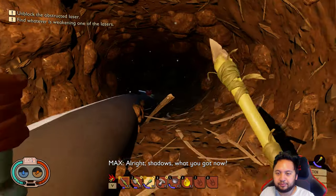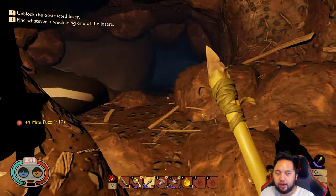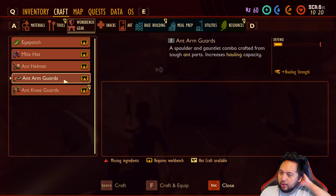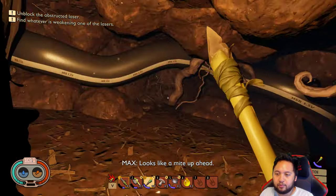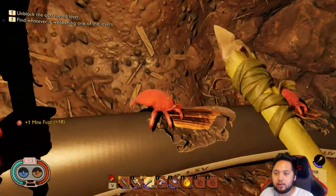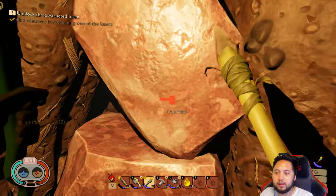I think we can use this here. Oh boy. Hold on. Maybe we craft... oh, we don't have enough to craft this stuff. Take a mite up ahead. Stop biting it, guys. Unblock the obstructed laser.